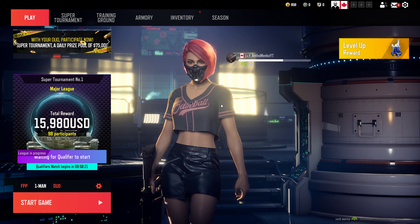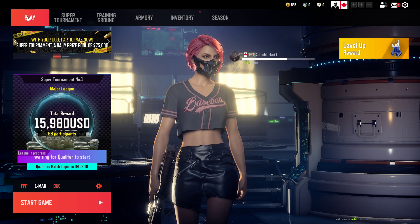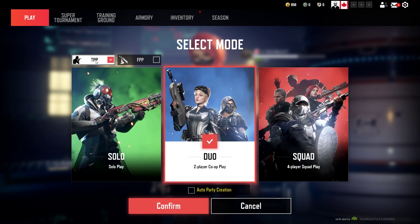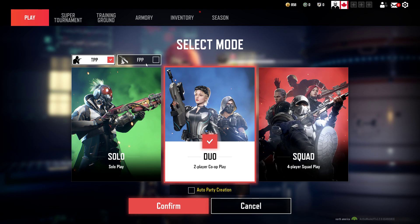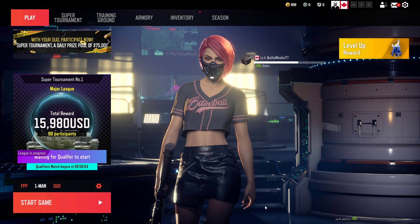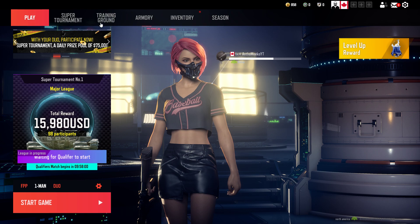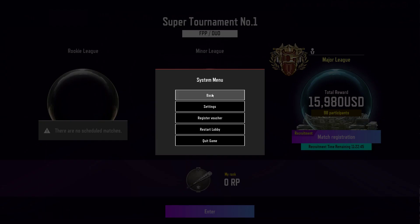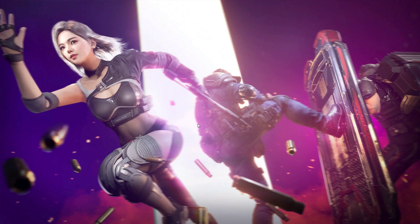So here for my first section I have the interface and the settings. When you click on Play, at the bottom you have the third-person or first-person perspective type of gameplay. Then you can go solo, duo, or squad mode. There's only one map, at least for now as far as I know. Super Tournament is a tournament-type mode that you have to register for and participate in. Click Escape to return to the lobby.